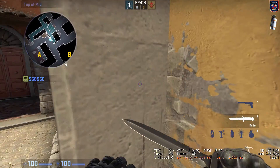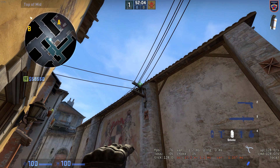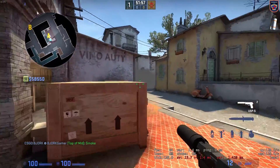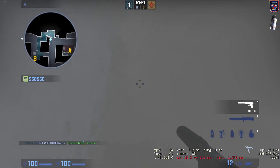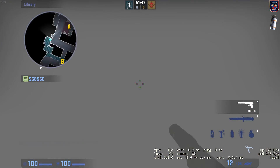If you position yourself at the corner of the wall right here, take your crosshair somewhere around this position right here and throw. You will do a really nice smoke at the library, smoke out the library as you see right here. You can't see through or into the library, and they can't see through it either.